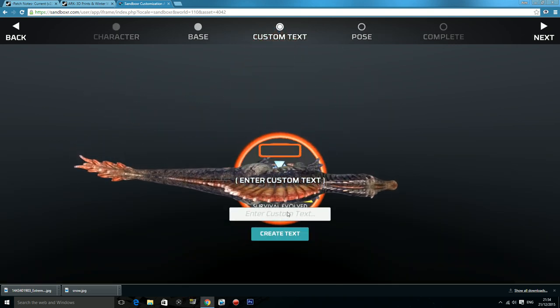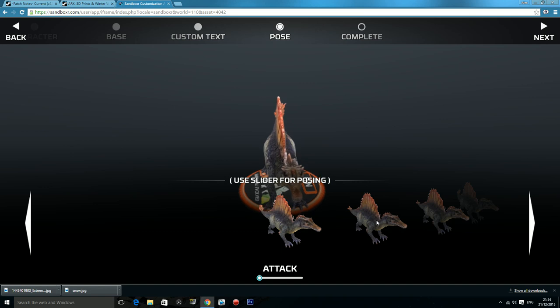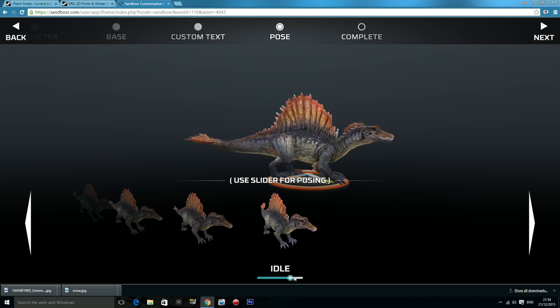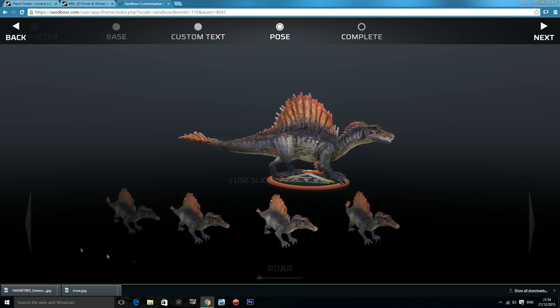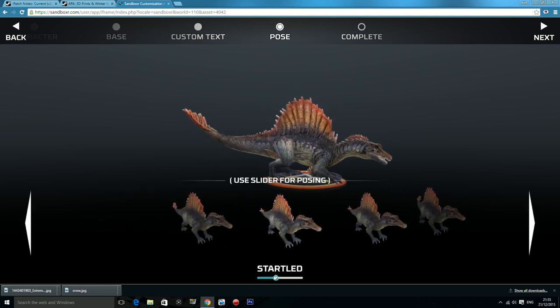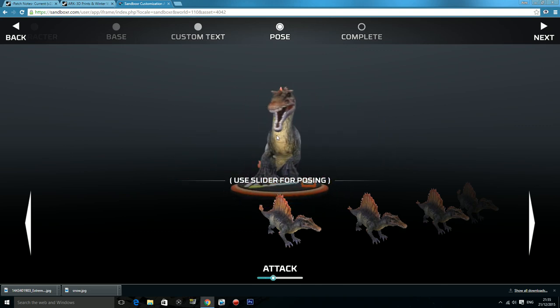You also get the custom name — I'll just put CGN, the channel name. So there you go: CGN, Ark Survival Evolved, and there's my Spinosaurus. With the pose, you get the idle pose — when it's just standing there doing nothing — the roar, which is quite a good one, the startled pose which is when it targets you in the wild, and the attack. The attack move looks pretty awesome. I'd like that one if I was going to buy one.